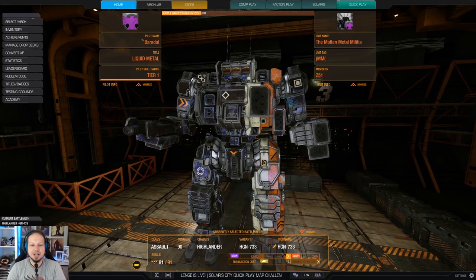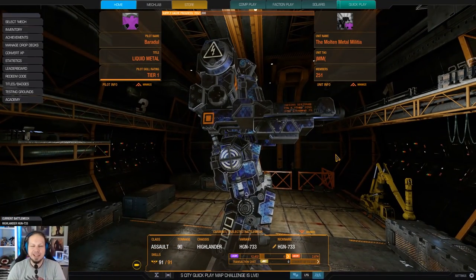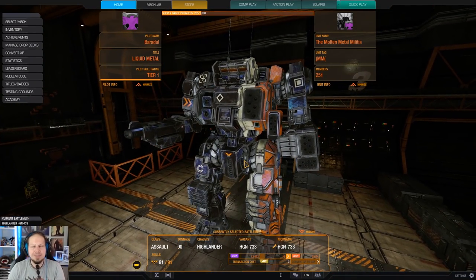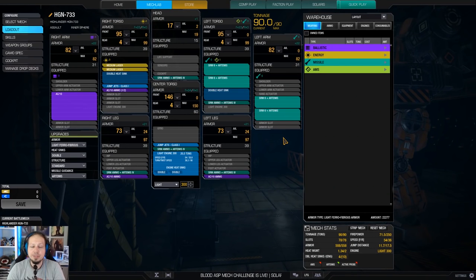Today we are playing the Highlander because nobody plays the Highlander and I thought we have to change that. The Highlander 733 is what we are playing today. We have a nice mid to close range brawling setup: an AC-10 in the right arm, two medium lasers, and four SRM-6s with Artemis.